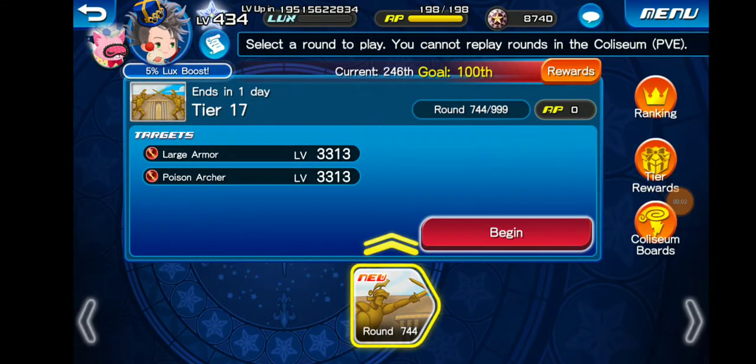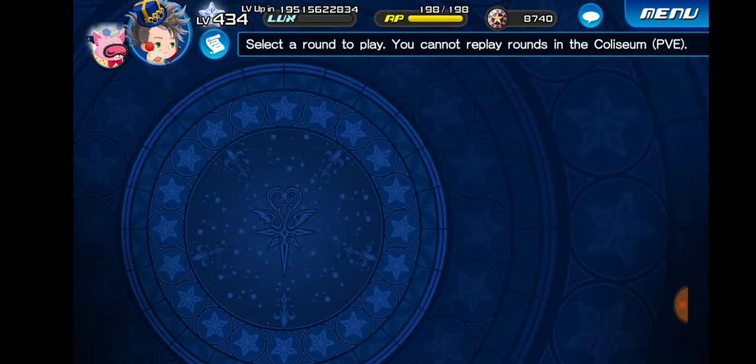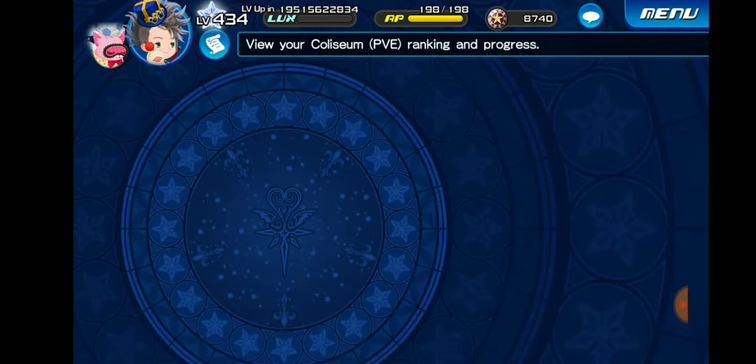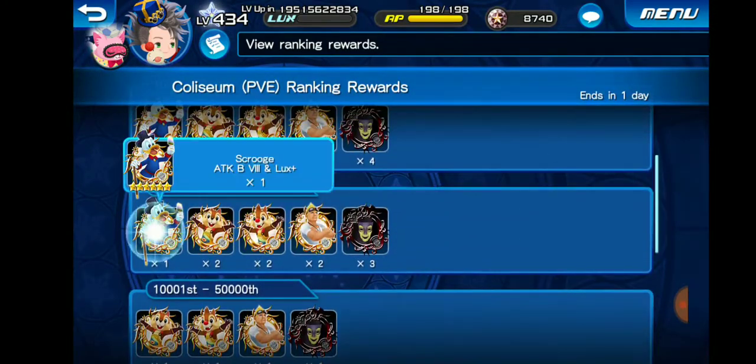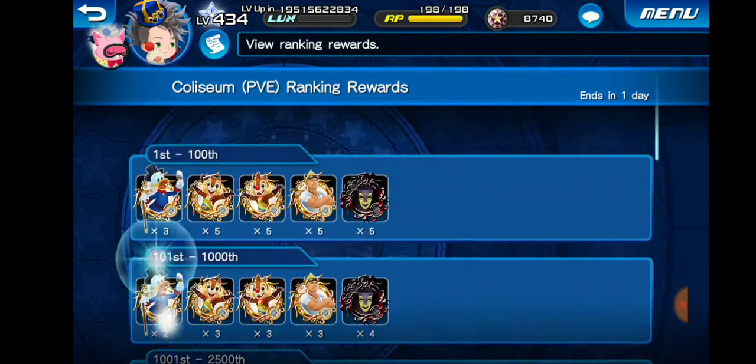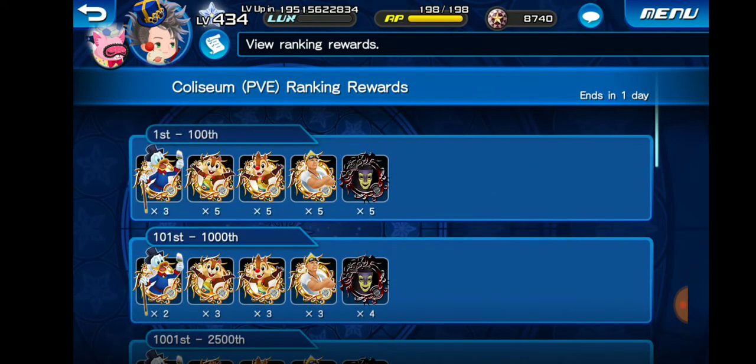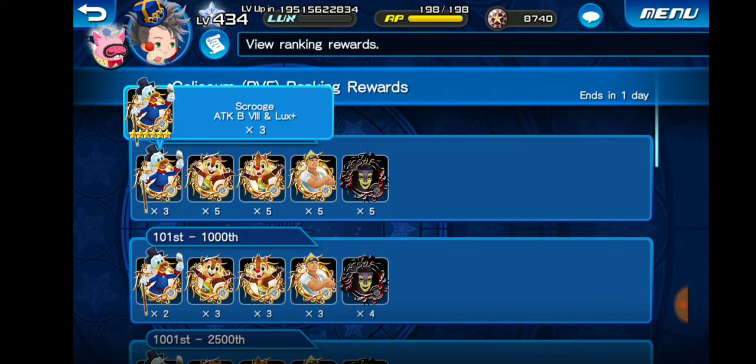Hey, what's up guys, D-Legend here. So Colosseum is ending for the month of October and we're going to be getting ourselves a copy of Attack Boost 8 Luxe Plus. If you're top 5,000 or top 10,000 — you get a skill if you're top 10,000. If you're top 1,000 you get two copies, and top 100 you get three copies, as usual.